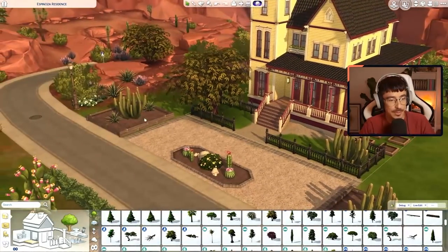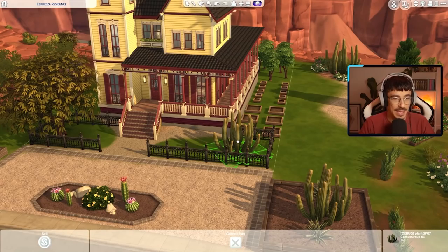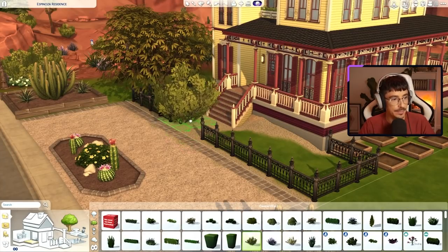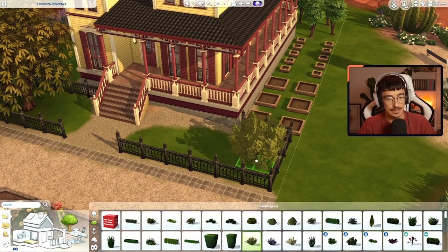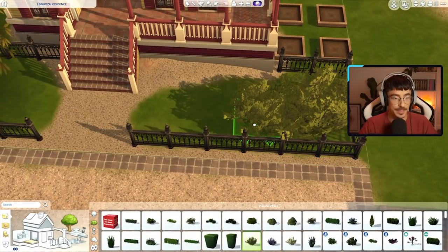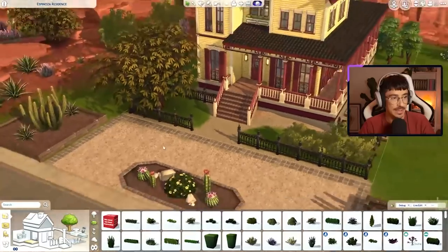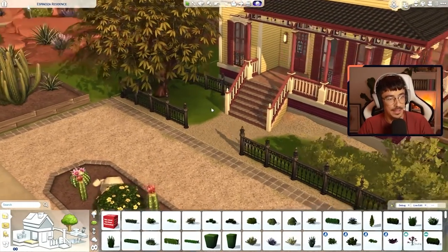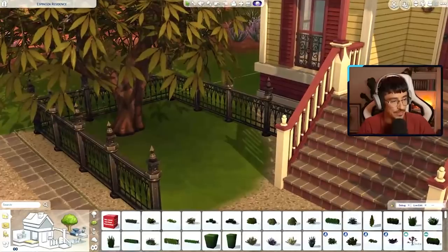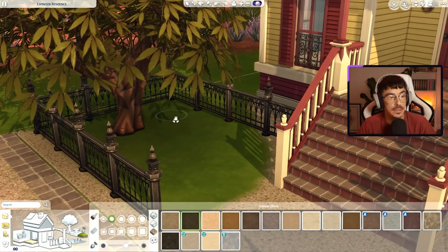I don't want to do too much landscaping out here because it's supposed to be quite a dry landscape. I'm not going to do too many bushes or anything. I don't think this cactus is working here for me — I want this bush here instead. I'll stagger these down a little bit and just sort of blend them around. What I'm going to do with the pathway is just kind of stone this area up a little bit, put some nice stones around here, and maybe a little bit of terrain paint underneath everything. Yeah, that looks better.